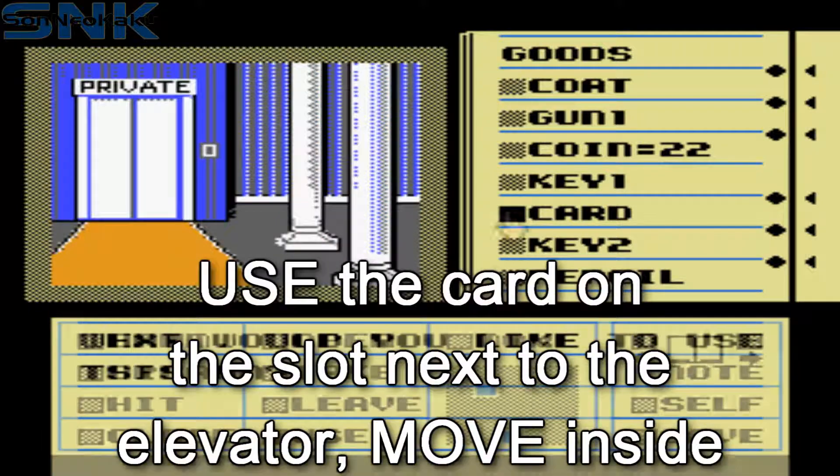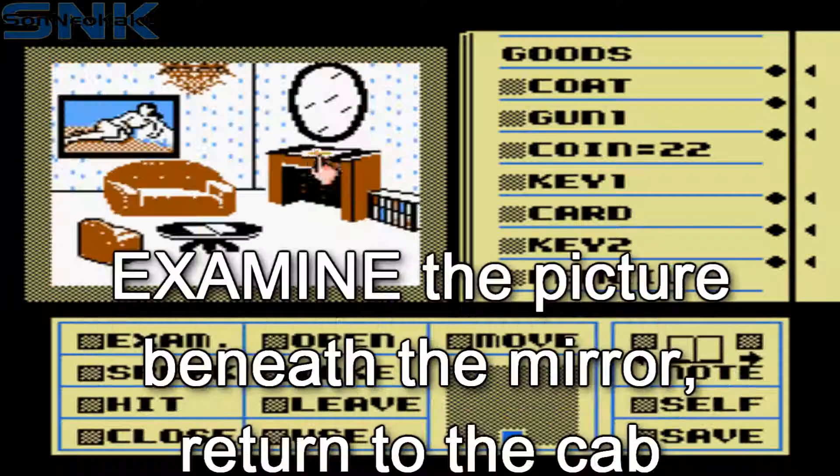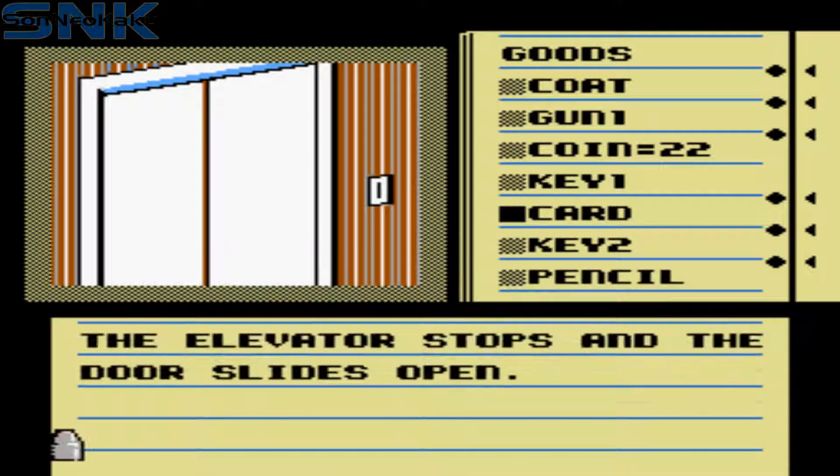Use the car on the slot next to the elevator. Move inside, use the car on this slot and move outside. Examine the picture above the fireplace. Move back into the elevator, use the car again and leave the building.